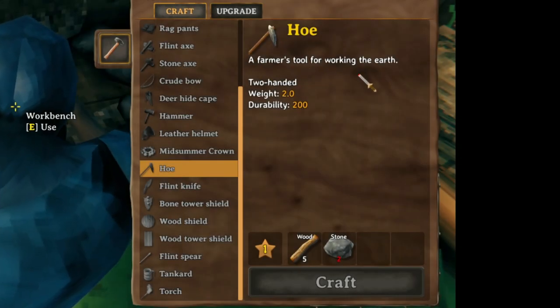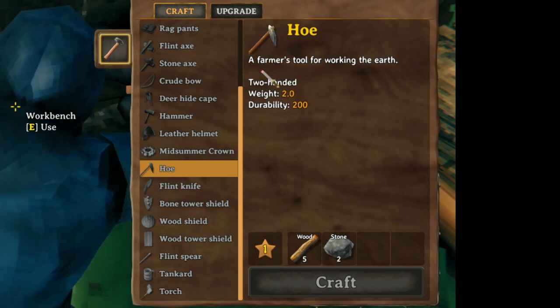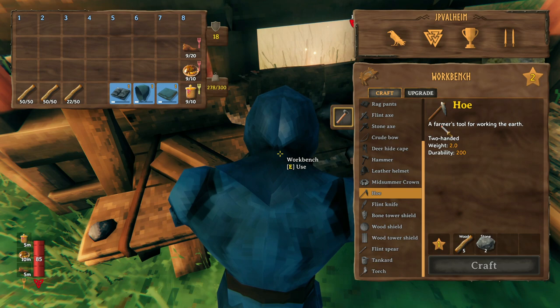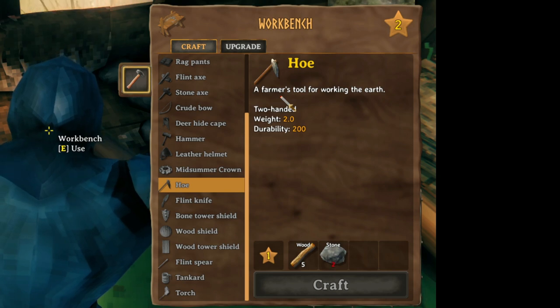See how it says 'a farmer's tool for working the earth'? That's actually really misleading, because in Valheim the hoe has basically nothing to do with farming. The cultivator is the farming item. Somebody commented on one of the videos recently that it confuses people, and I was like, why do they think it's for farming? And then I looked at the hoe's description and I was like, ah, that's why they think it's for farming.